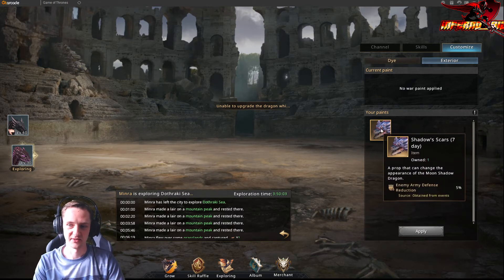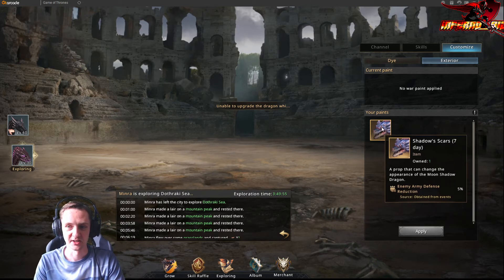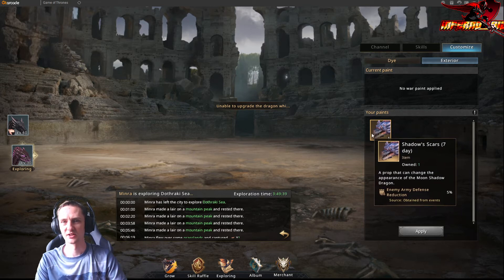So the stuff is here, and then enemy army defense reduction 5% - this is only for seven days, but still better than nothing. Definitely want to keep this close to you as soon as there's some kind of war going on or KvK of course. This is something you might look after. Don't forget to use this - remember it is seven times limited, so try to activate it at the correct moment.